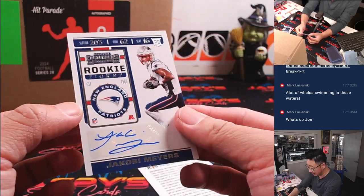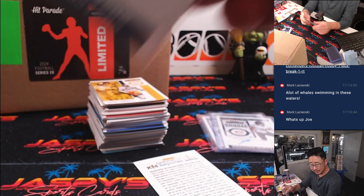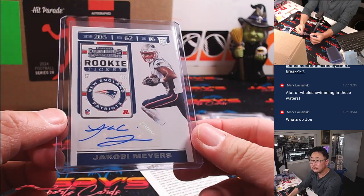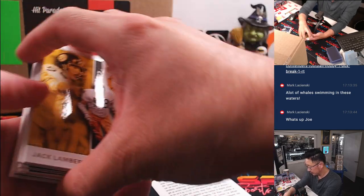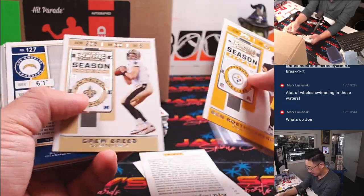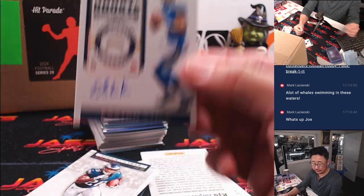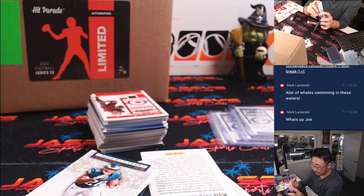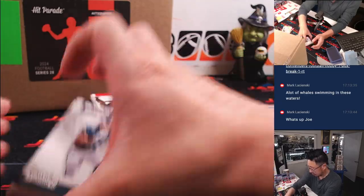We got a Jacoby Myers autograph, rookie auto for the Patriots. He's carved out a solid career for himself. Chris with the Patriots — well, with my Raiders now. So that's four autos already, and there are five in the box. The fifth auto is going to be Easton Stick — that is for the Bolts, Chris with the Chargers.